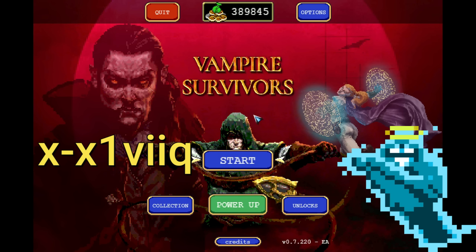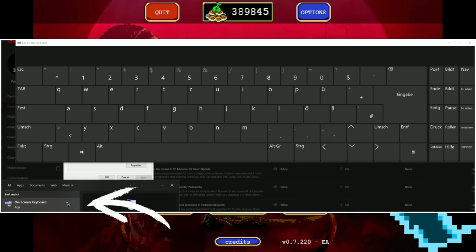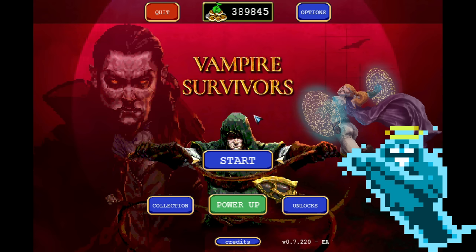If this doesn't work for you, I recommend using the Windows keyboard, open just like I show it here, or to simply not use the numpad. Don't use the numbers there, don't use the enter there — just use the generic ones.